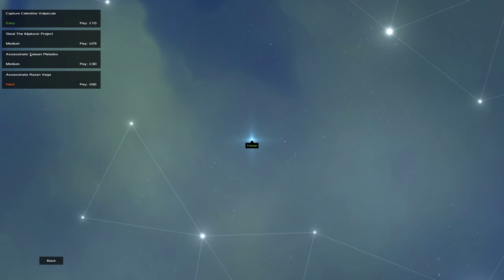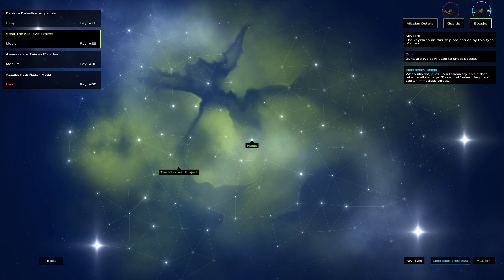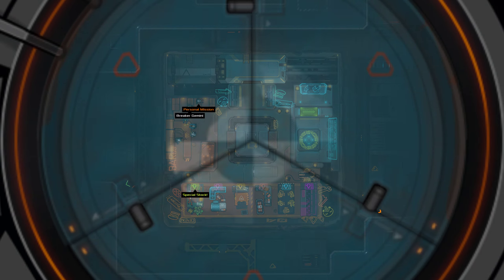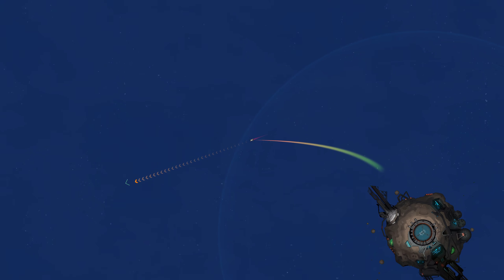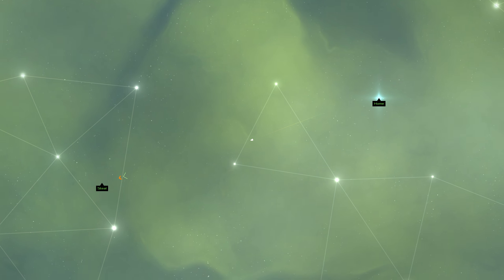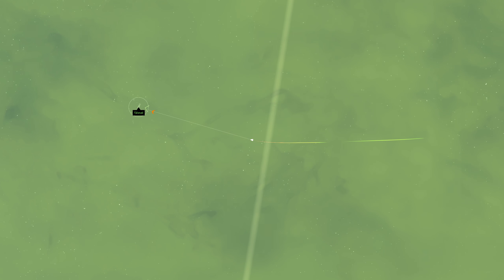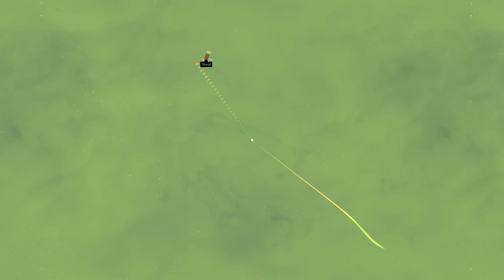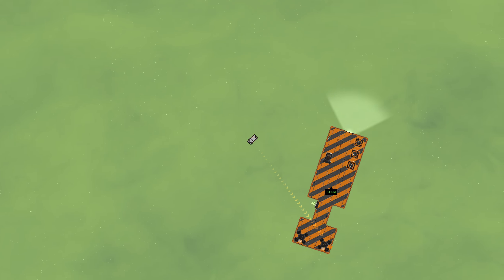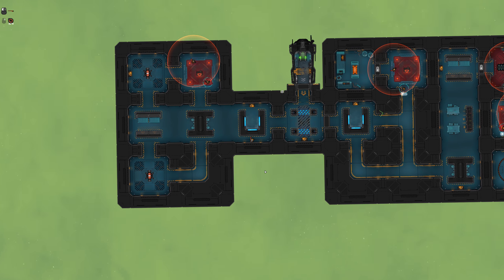That wasn't what we were hired to do, but that's okay. Let's steal the Cliver Jack project — yep, sounds good, let's accept. We need to get to the other side of this floating rectangle. It's bigger than it looks.